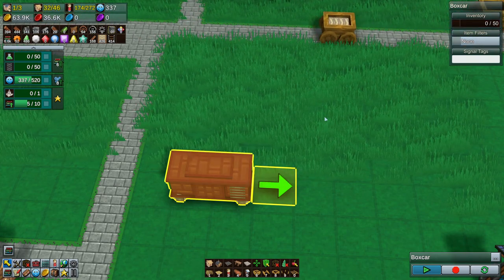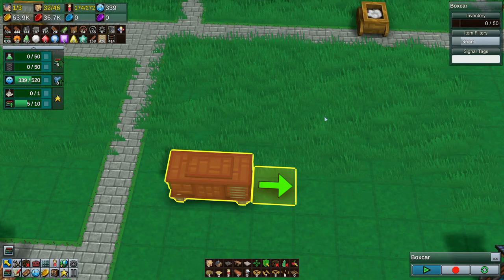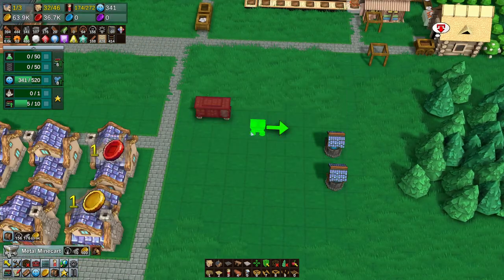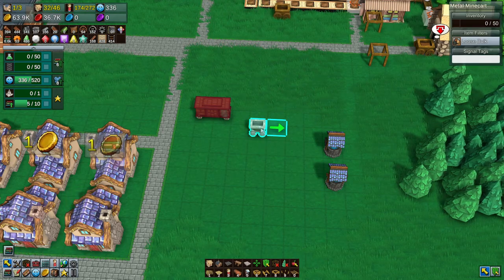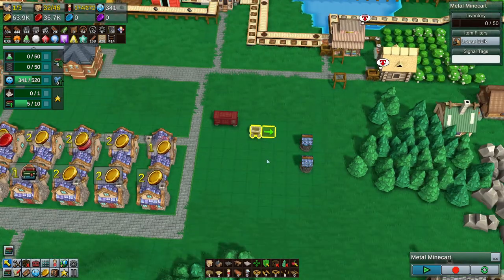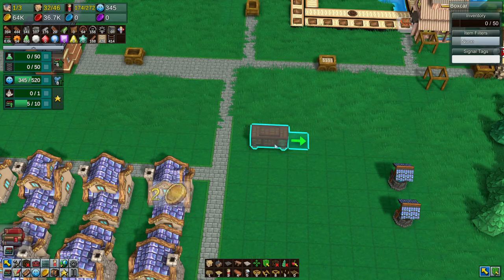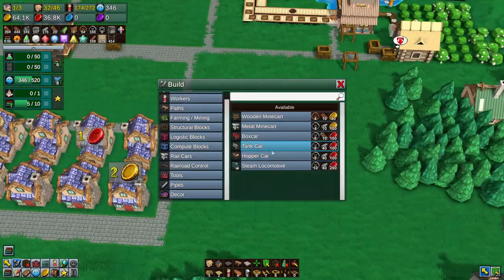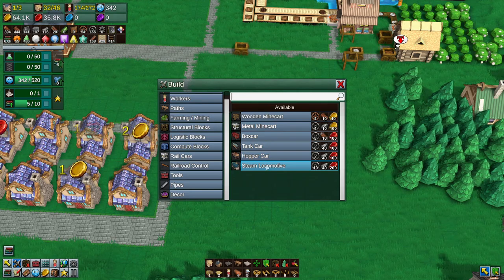Cakes, anything. It only has an inventory of 50, so it's actually not as big as I thought. I actually thought it would have a lot bigger inventory. And these hold 50 as well. I don't know how many you can hook up to one locomotive — again, they're not that expensive.